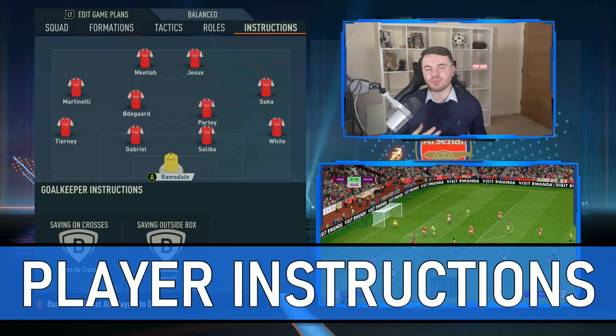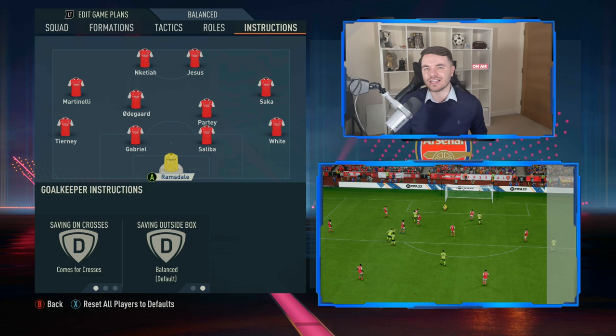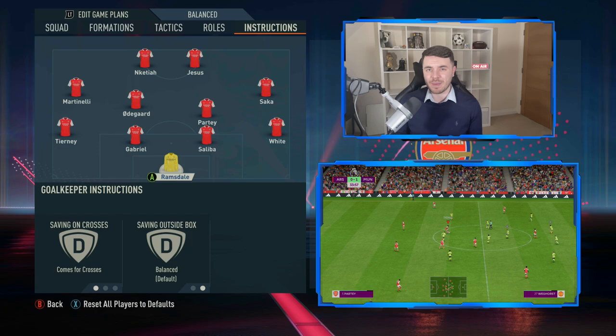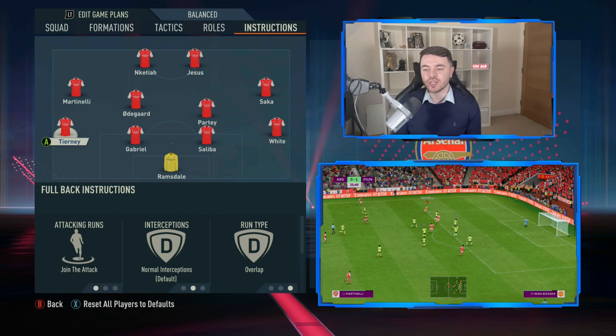Now for player instructions — I've gone with a lineup that best replicates the system. Could have used Smith Rowe or Trossard on the left instead of Martinelli to more accurately reflect Pires, but the added pace did add to the system. With Ramsdale in goal, he's on cut crosses, saving outside the box, and is not a sweeper keeper — with a mid-block there's less requirement for it. The two center backs are fine as is.